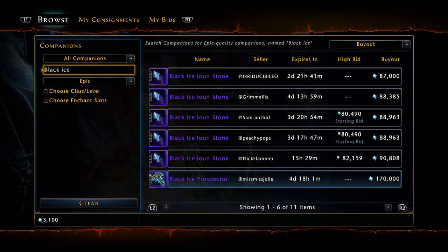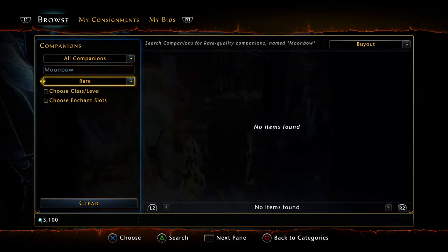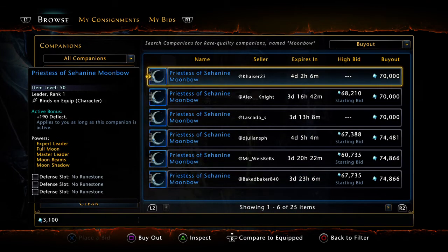One of my personal favorites — the Moonbow Priestess. I think you can only buy her rare right now, at only 70,000 — such a steal. The Priestess of Sahanin Moonbow gives you Deflect, which is nice. As you get higher gear score, you're going to start wanting to build your Deflect rather than your defense because you'll probably be capping out your damage resistance at pretty low gear score. She is a viable option as a Summon Companion.